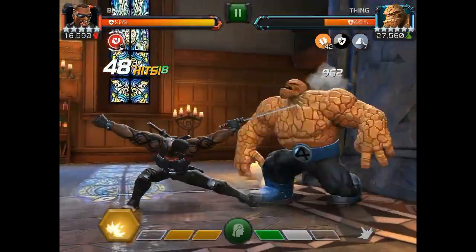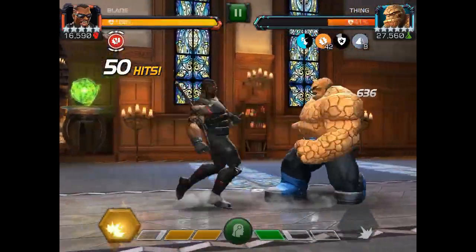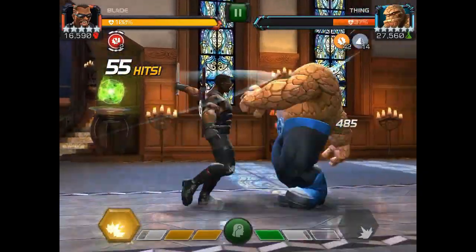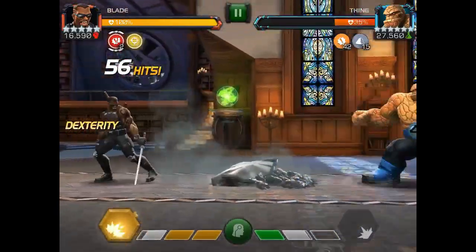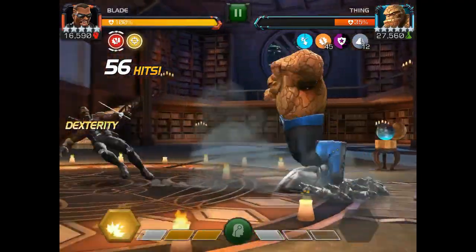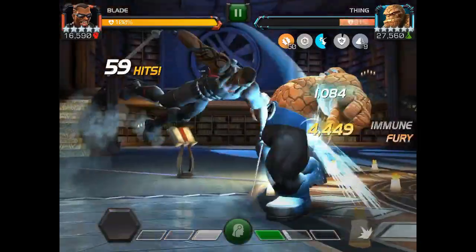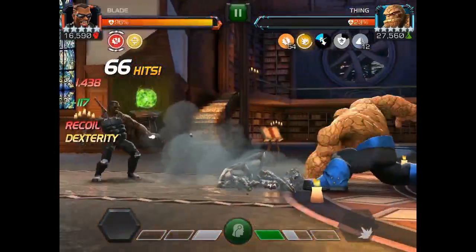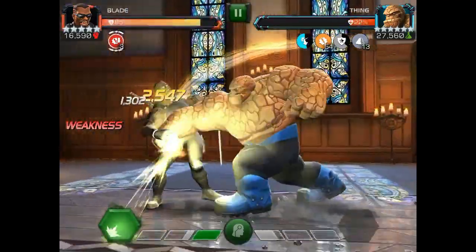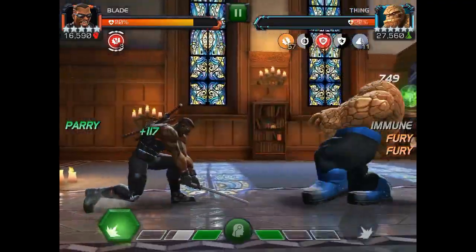Here's something else to bear in mind: say you got him to 15 and he's nowhere near a special. What do you do? Hit into his block. When you're hitting into his block, he still builds power and he won't go unstoppable because you're not actually hitting him. That's how you push him to his special so you can bait it out and get him to lose those rock charges.